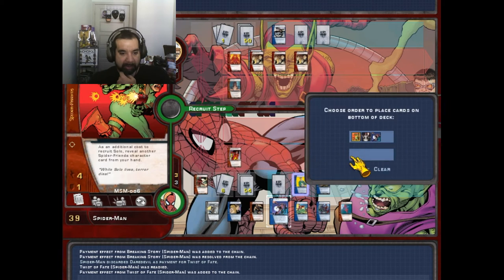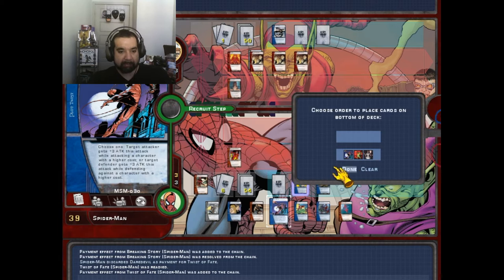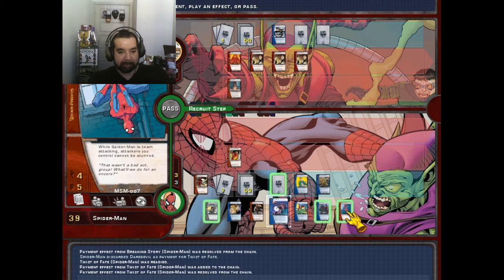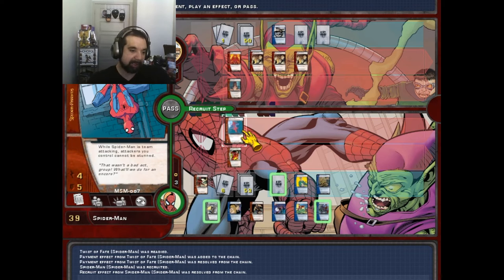We'll get Spider-Man. We'll recruit Spider-Man. Spider-Man — team attacking attackers you control cannot be stunned. That's not bad.